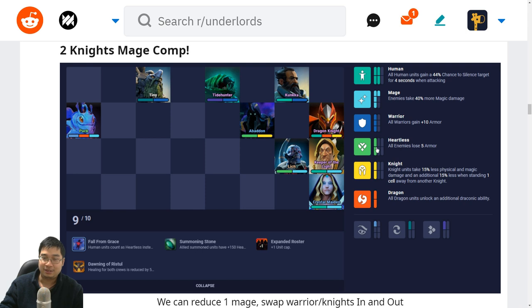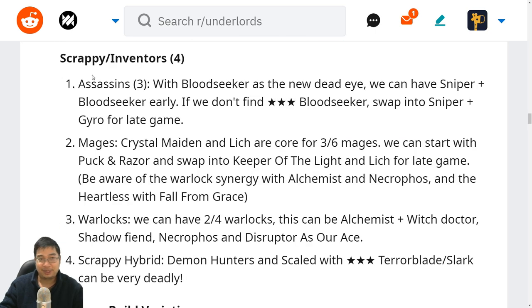Next build is scrappies and inventors — usually you want four of them. We can go into the assassins with Scrappy with the addition of Bloodseeker. We can have Sniper and Bloodseeker early and easily pick up Bounty Hunter, maybe Queen of Pain or Slark into the assassins. If we don't find a three-star Bloodseeker we can swap him out and get Sniper plus Gyro. This way we always have Deadeye going — Bloodseeker does fall off after round 15, so we use him for the early game transition while the scrappies are weak. Once we get to the scrappies, we can drop him.